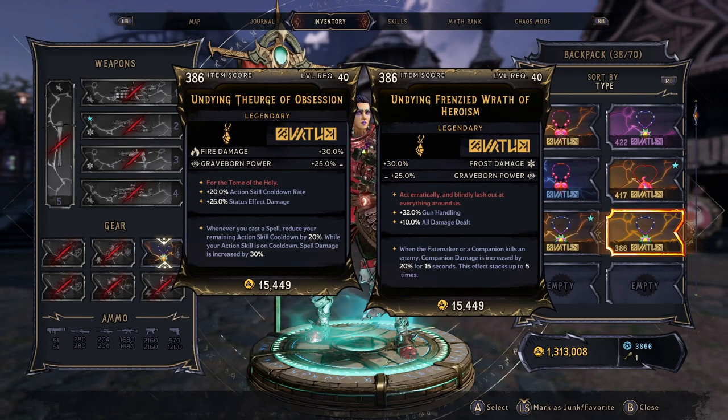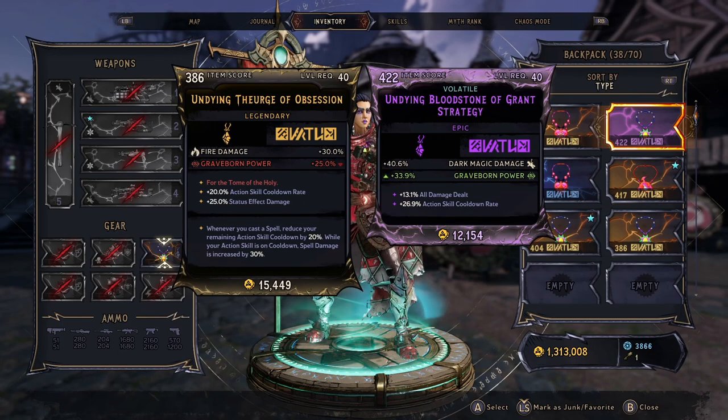For the necklace, you're going to want to look for the Urge or Frenzied Wrath. The Urge gives more cooldown — action skill cooldown — plus 30% spell damage, which I believe works with your Pixies. The second option is Frenzied Wrath, which gives companion damage that works for your Pixies and Demi Lich and can get up to 100 times companion damage, making it great for mobbing. Another option is a purple with great stats like all damage, action skill cooldown rate, and Graveborn Power — that's going to help with your dark magic damage while you're in Reaper of Bones.